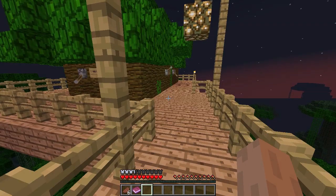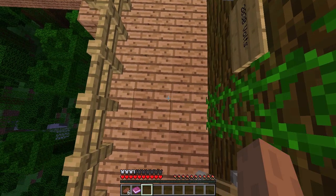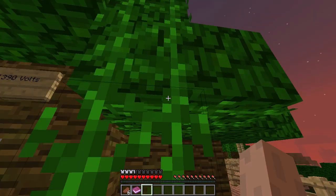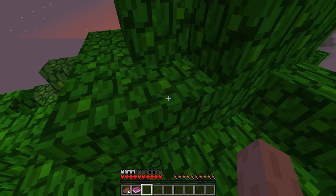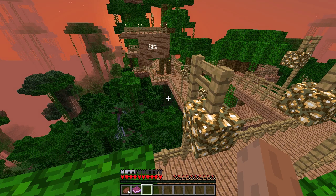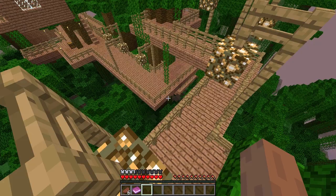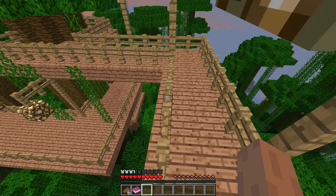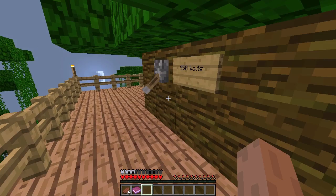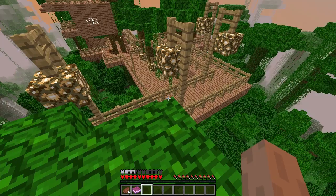So if I climb these vines — no, I cannot climb the top vines. Good to know. However, there are these vines here that I can climb. Alright, so now that we're up here, I think what we can do is come to the edge. This is probably not how you're supposed to do this, but I'm totally fine with that because I'm technically not cheating — I'm just using the game mechanics to my advantage.